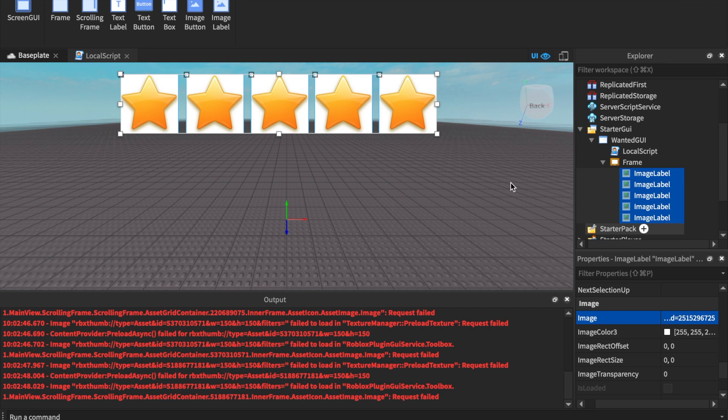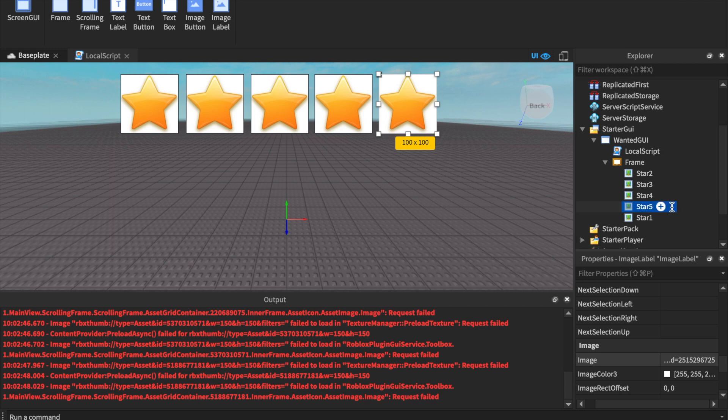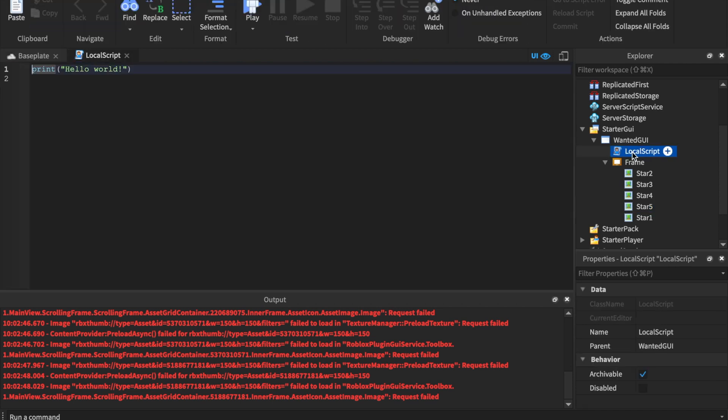Now go to the first star — these might be out of order since I made them that way — and name it 'Star1' with a capital S. Find the second one and name it 'Star2', the third 'Star3', the fourth 'Star4', and the last one 'Star5'. It's literally as close to GTA as you want.